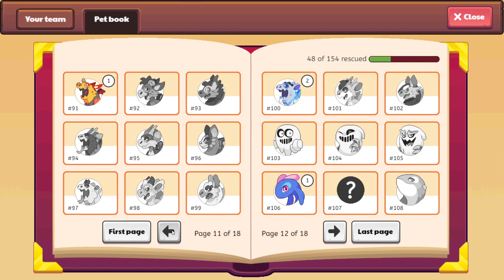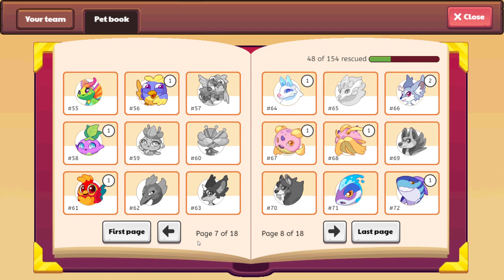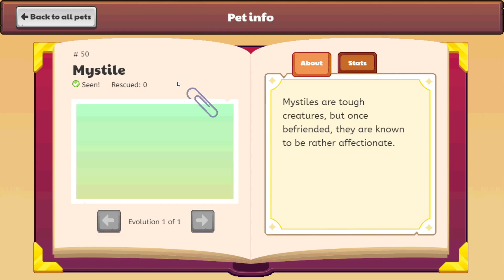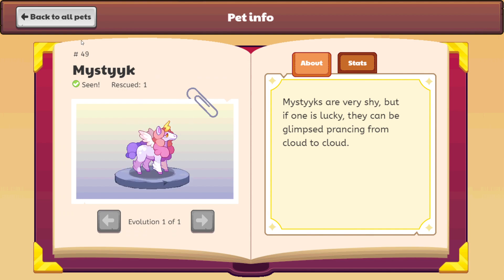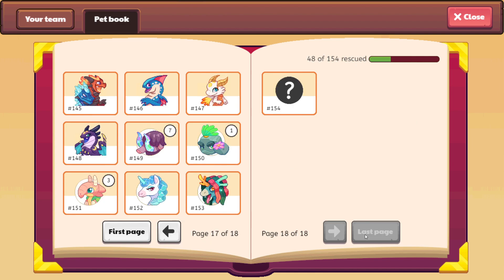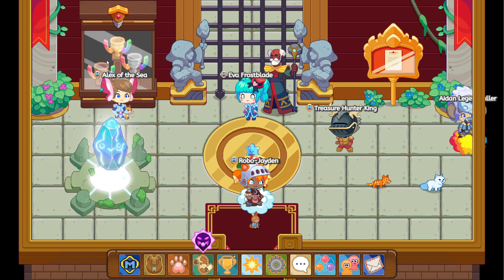The Mystical is the ice version. Then there's Mystemper, which is the fire version, and Misstyle — I don't think I've ever pronounced that right — and then Mystic. They all have pretty similar names and pretty similar attributes, just different elements. So yeah, guys, that's our brand new pet, and it's water, which is pretty cool.